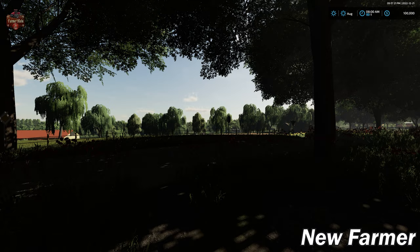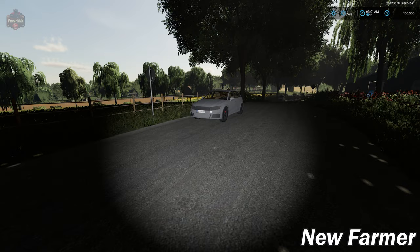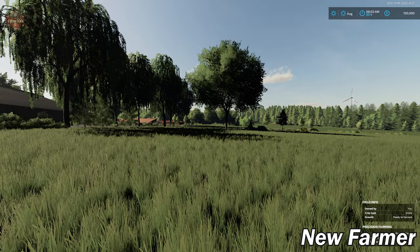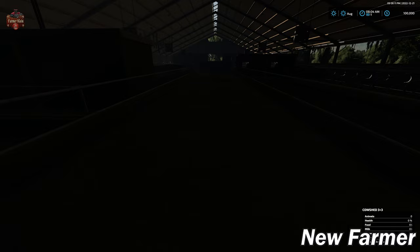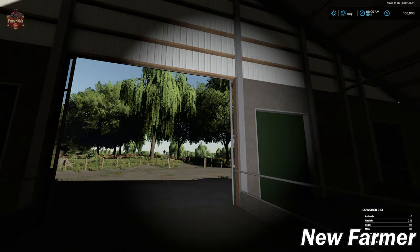We have extremely dark shadows on this map. It's eight in the morning and I can't even tell we're looking at a building because it's so dark. Would you believe there's a road right here? Hard to tell because you can't see anything. Some folks are going to be very turned off by those dark shadows. For example, here at our cow barn at the starting farm — it's eight in the morning, the sun's out, and we can't see a thing inside unless we put on our flashlight. We supposedly have lights in here, but they apparently don't come on automatically.